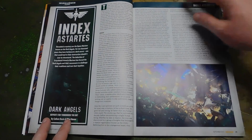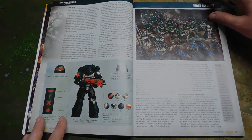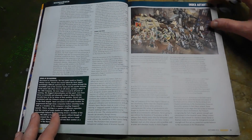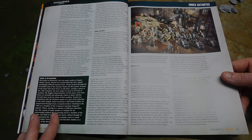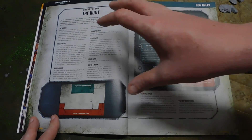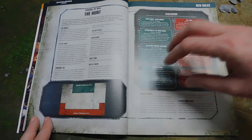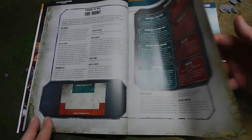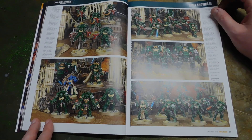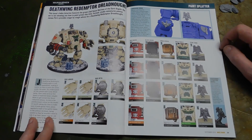Considering this is supposed to be an index I was actually quite surprised there's no extra benefits at the moment. They've updated some of the lore and progressed the story - one of the captains is dead. There's even details on the combat doctrines, yet they don't get them yet. There's a unique battle you can play with access to some stratagems which can only be used in this battle plan, which is a bit of a shame. We've got a Deathwing Redemptive Dreadnought - I like the base, that's a really nice snowy base.